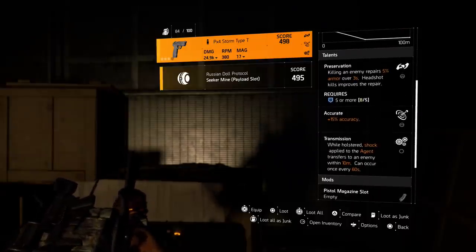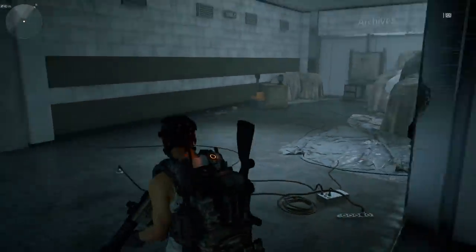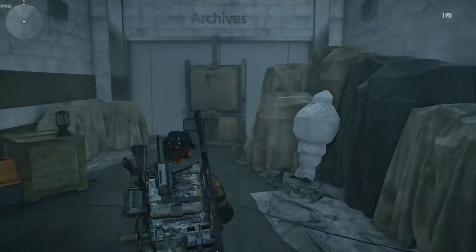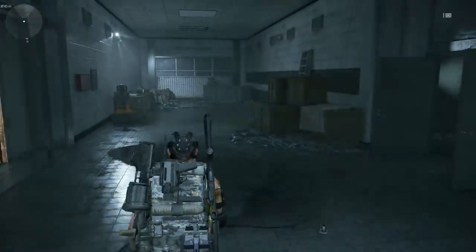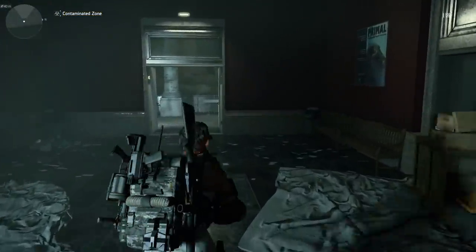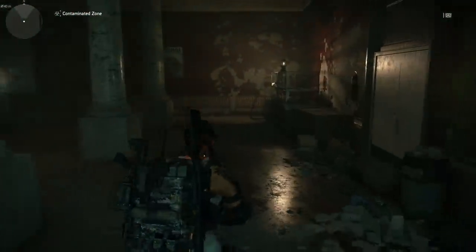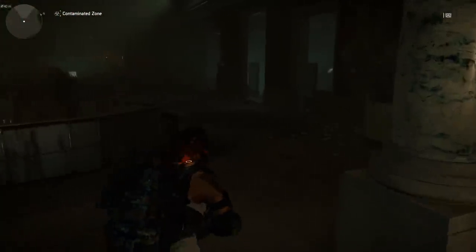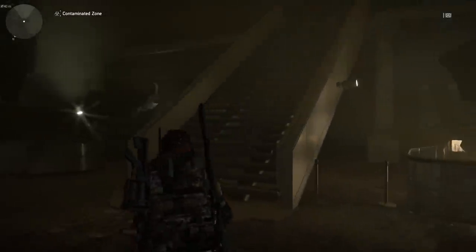I also got a Russian Doll Protocol mod. Remember, you can come back to this loot box every 24 hours and there will be a chance of dropping something else. Once you have it already unlocked, you can just randomly run in here if you're in the area, pick it up, and leave. I think these areas are pretty cool — I love how Ubisoft added these secret loot rooms in almost every area on the map. You just have to find them and look for different ways to unlock them, and this is just one of many.